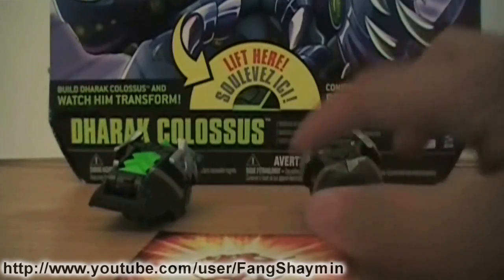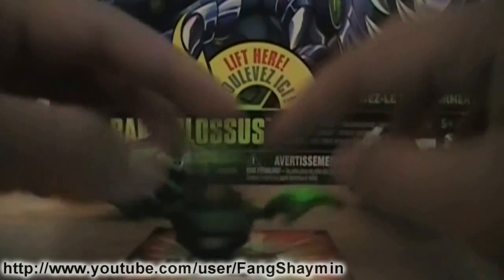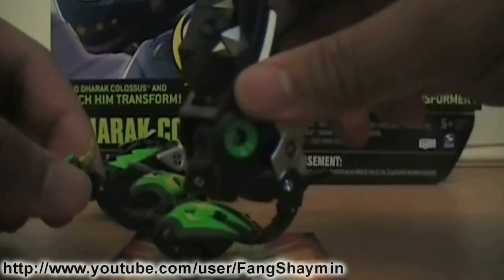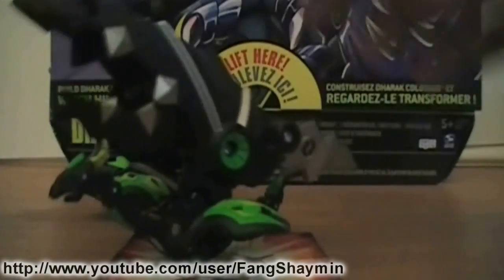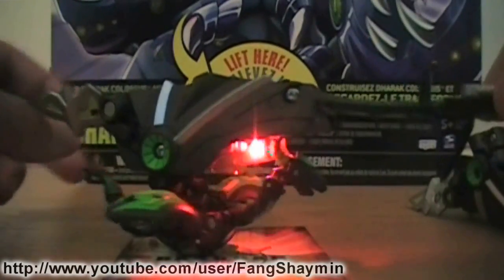You could use Smash Tor and Rip Tor as battle gear. Here's what they look like on Brolicus Darak. Here's Smash Tor. And here's Rip Tor. Careful with Rip Tor because it's pretty heavy and it might knock the Bakugan off the card.